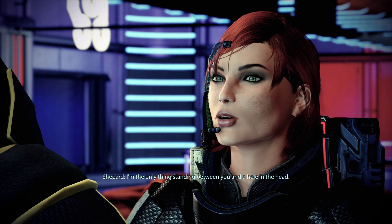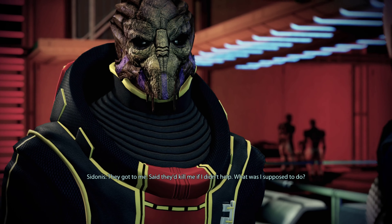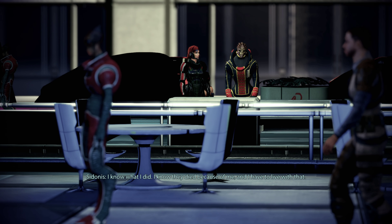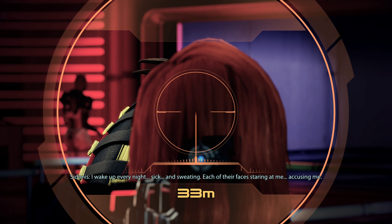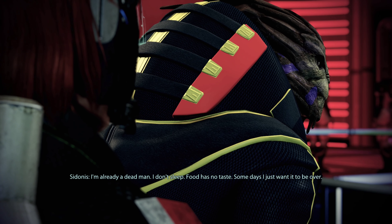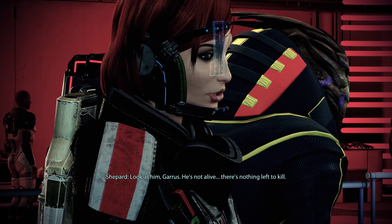Shepard, can you hear me? Loud and clear. There he is — wave him over and keep him talking. Let's get this over with. You're in my shot — move to the side. Listen, Sidonis — I'm here to help you. Don't ever say that name aloud. I'm a friend of Garrus's. He wants you dead, but I'm hoping that's not necessary. Garrus? Is this some kind of joke? Damn it, Shepard — if he moves, I'm taking the shot. Screw this — I'm not sticking around to find out. Tell Garrus I had my own problems. Don't move. Get off me! I'm the only thing standing between you and a hole in the head.